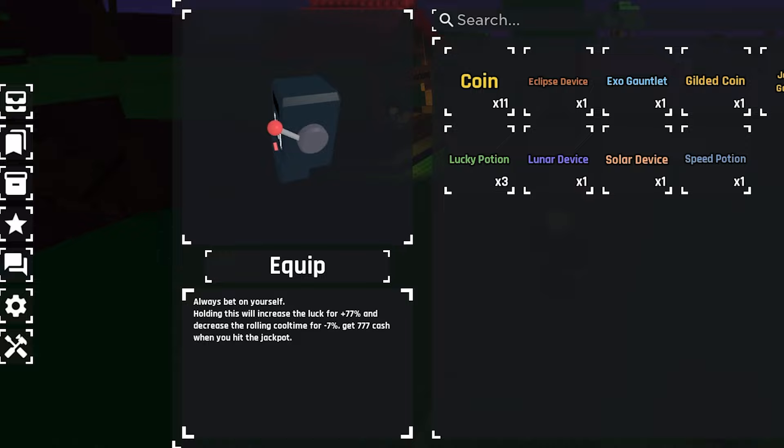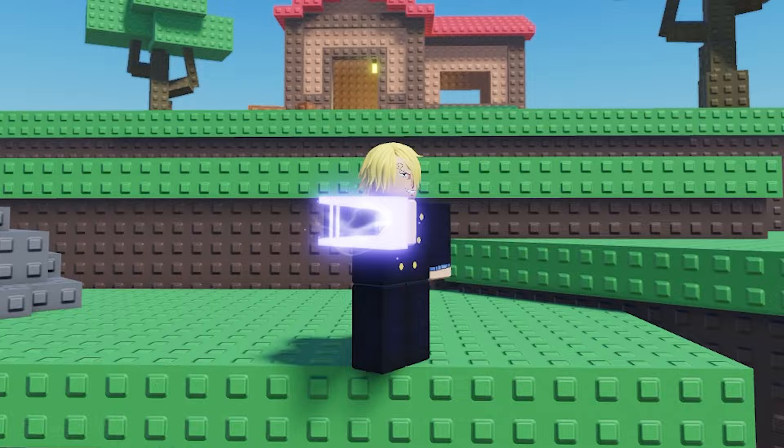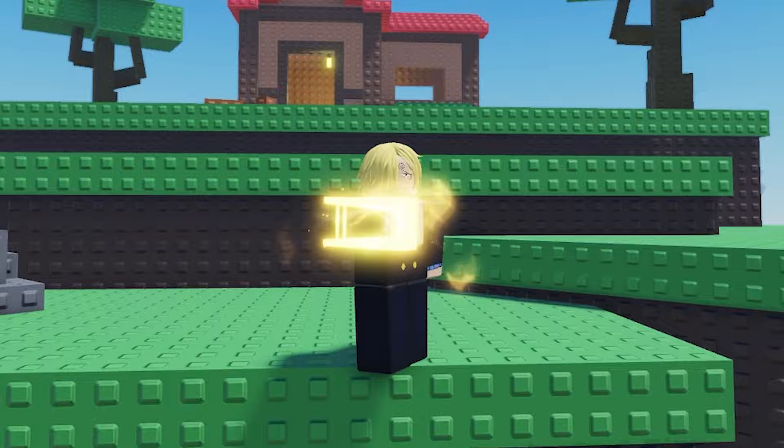The next thing I'm going to do is showcase all of the gauntlets to you. On the back of the luck glove is a four leaf clover and the design of it is very neat. The lunar and solar device are very similar to each other, both having unique special effects. And the eclipse device is just a combination of the two.